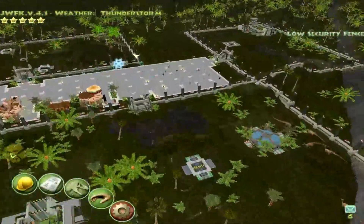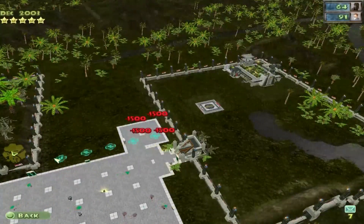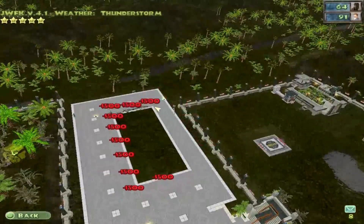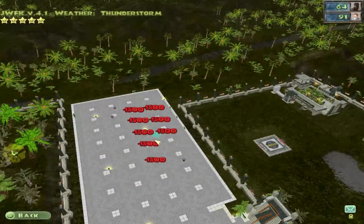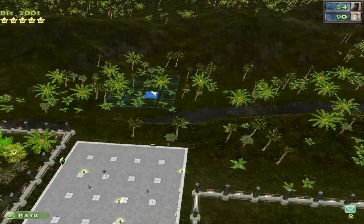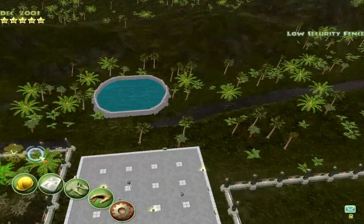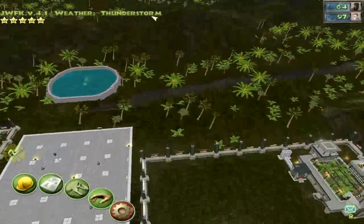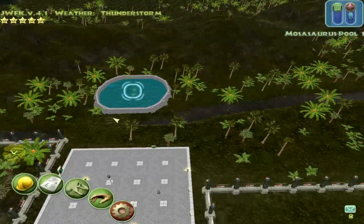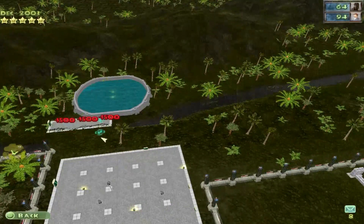Alright, let's work on the other enclosures. Out here in the middle will be our mosasaurus pool. Right here — boom! Oh I'm excited! Oh — lightning! It's foreshadowing of the massive monster that's going to be born from this lake. Oh, this will be cool — it's gonna be hella cool!